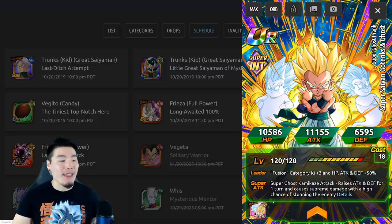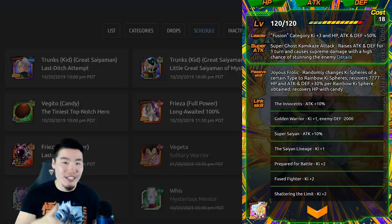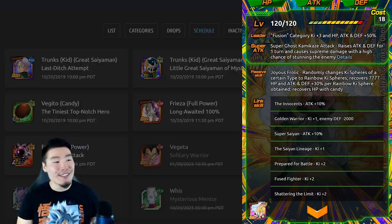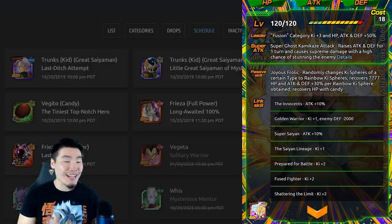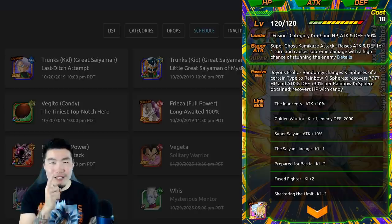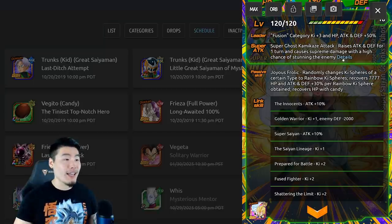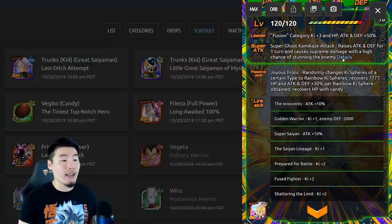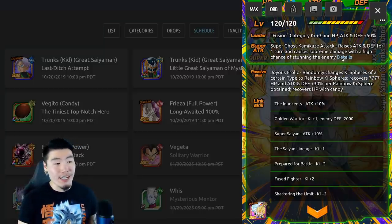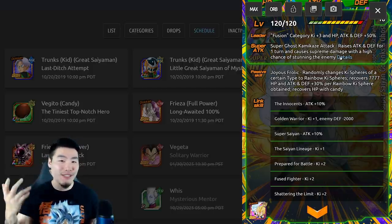Next up we have the Dokkan Awakening for the INT Gotenks and Ghost, better known as Ghost Tanks. As far as how close my predictions were — I did make a prediction video earlier today — the leader skill is Fusion category Ki +3, HP, Attack, and Defense +50%, so I was pretty spot on with that. The super attack is Super Ghost Kamikaze Attack, which raises Attack and Defense for one turn, causes supreme damage, and has a high chance of stunning the enemy.